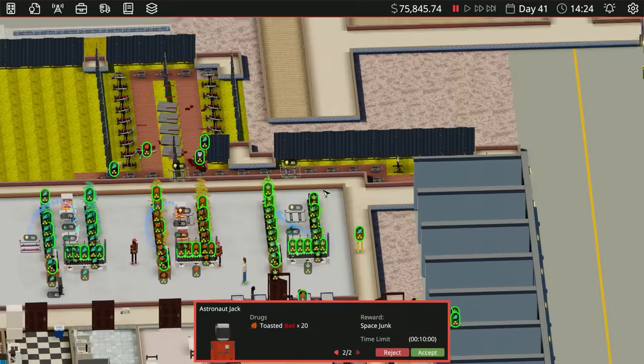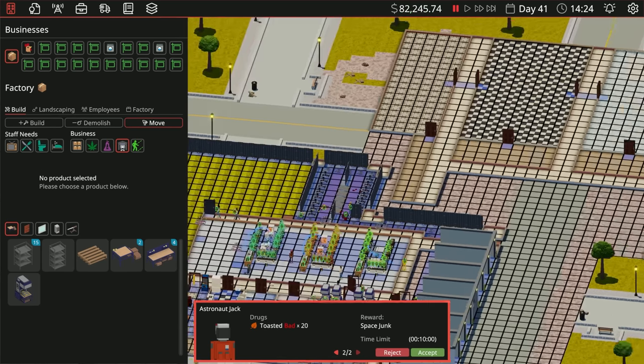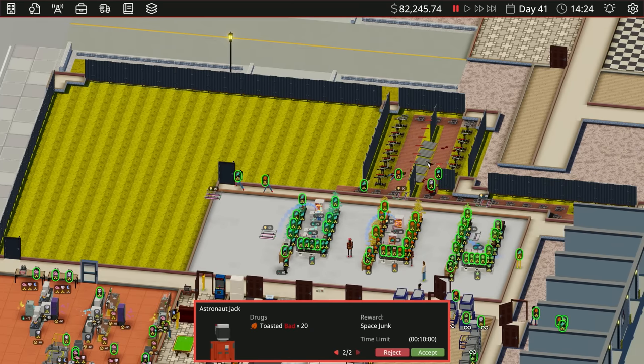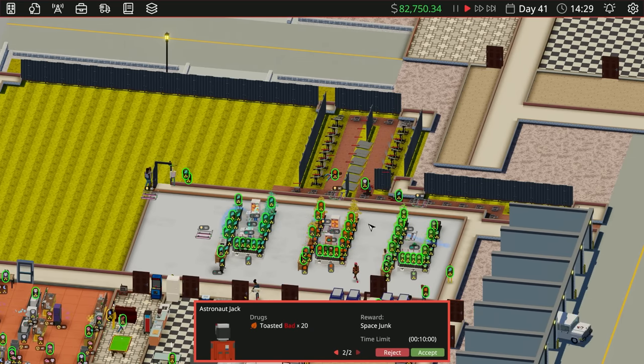Oh, those are my guys! Oh no, no, no — very bad, very bad. Don't go that way! Those are my people, they went out there and got shot. Don't do it — turn around, run away with your lives!